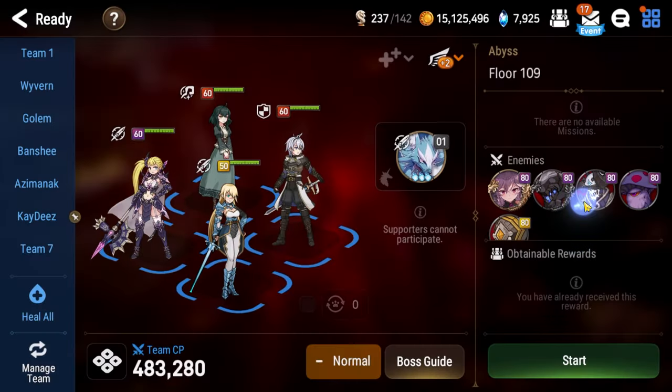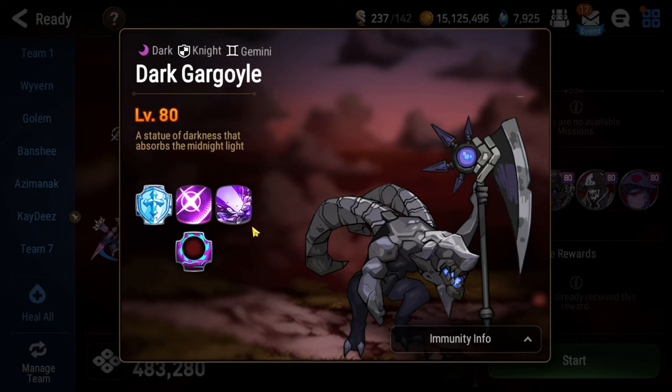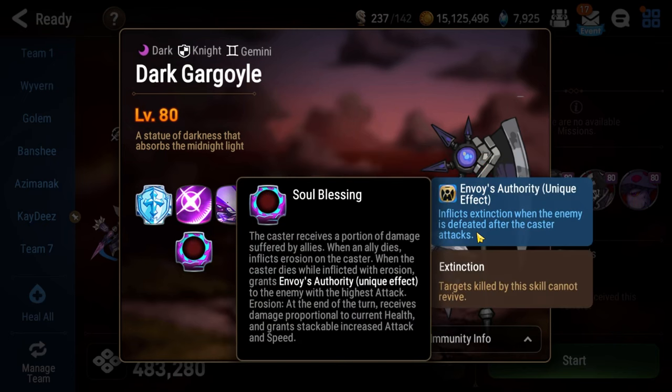So either you face-tank the mushrooms — in which case they give a buff to Angelica anyway — or you kill them and they give a buff anyway. That's really obnoxious. Additionally, she is accompanied by a Lich that has a massively powerful AOE attack that basically resets any time one of the mushrooms dies, so you're just going to be taking a ton of damage.